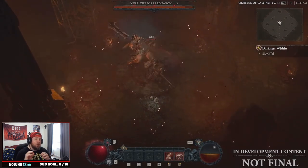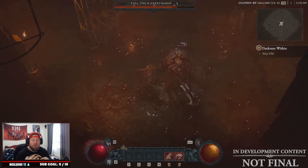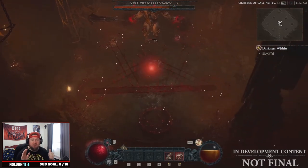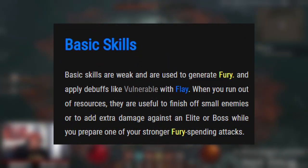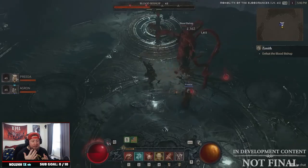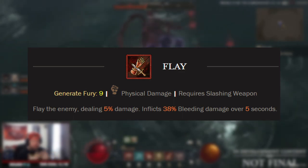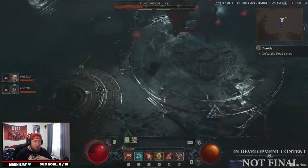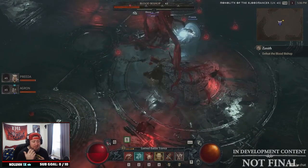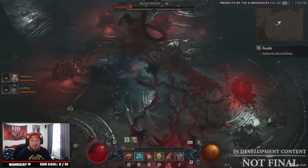Let's take a look at the skills the Barbarian has. There are six total skill groups in Diablo 4: Basic, Core, Defensive, Brawling, Weapon Mastery, and Ultimate. Let's go over each one. First is Basic Skills — these are the weakest of all six categories. You're going to use them to generate fury and apply debuffs like Vulnerable. When you run out of resources, Basic Skills are the best way to regenerate fury, and they're also used for killing small enemies or ads.